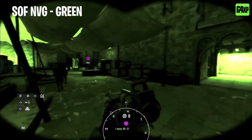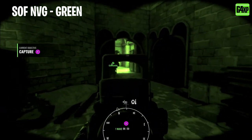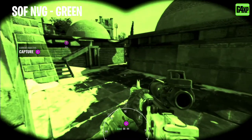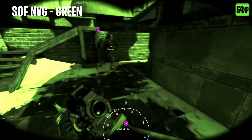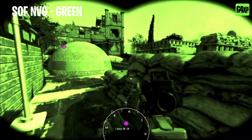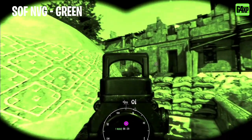Moving on to green — you can see green feels a lot darker. As far as contrast goes, it's not as bright and you don't seem to be able to see as much. The lights seem to flare a lot more. Green is the traditional option, but personally I don't think it's as good as amber.